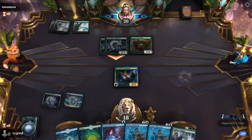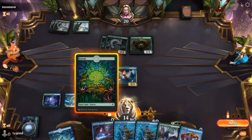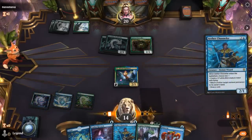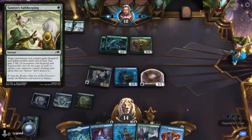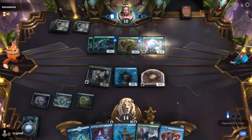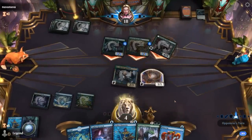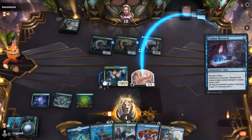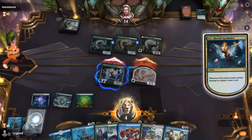Opponent has Beastcaller as well — they mean business. We could have Channeler bounce Beastcaller, but Channeler's unlikely to connect with Ivy. Let's give it a try. Opponent might be holding a protection spell like Tyvar's Safekeeping. A hasty 4/4 that pumps all three creatures is worst case scenario. We'll trade for Pack Leader and take 10. I can play Combat Research and draw a couple cards, but we're a bit too far behind.